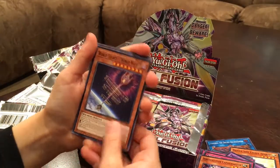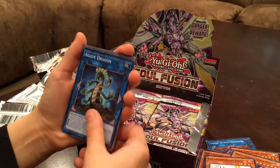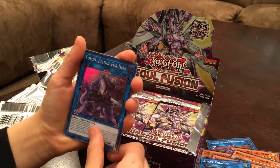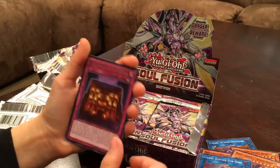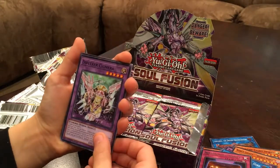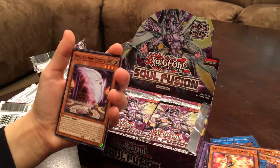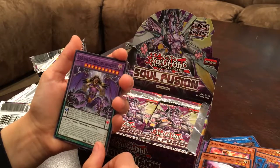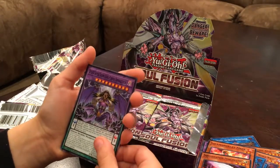Pack six: World Legacy World Wand, Salamangreat Fox, Agave Dragon, Folgore Justice for Hire, Necro Valley Temple, Diplexer Chimera, Salamangreat Mirror, Incantation, and DDD Super Doom King Purple Armageddon. Hmm.